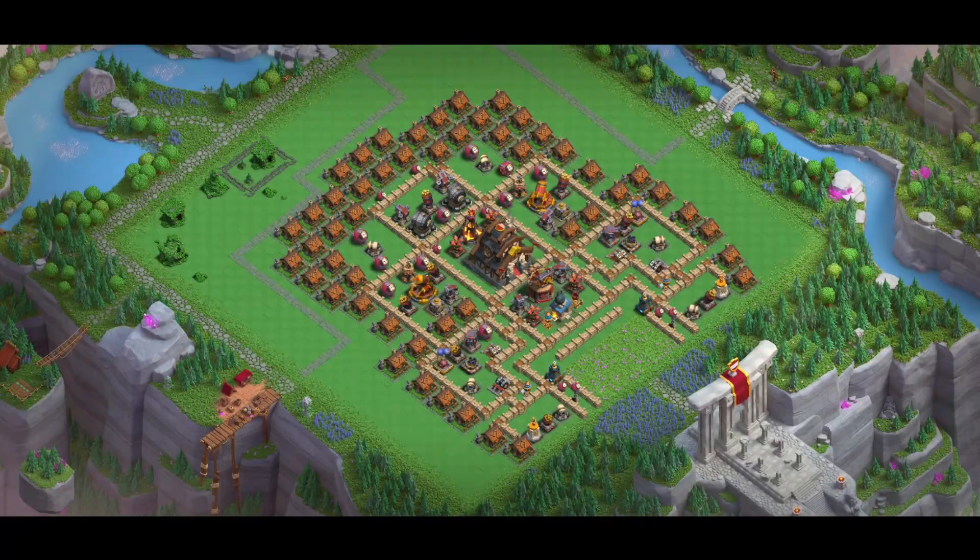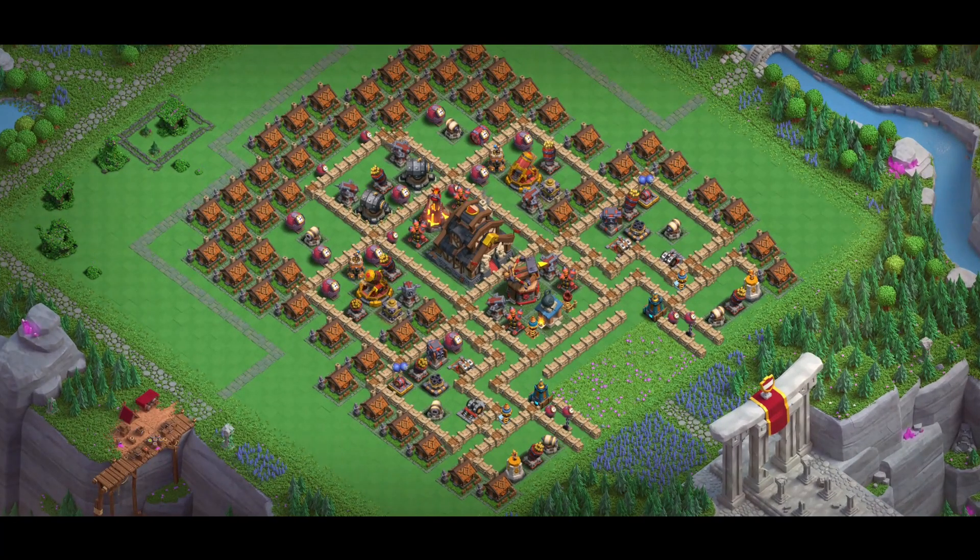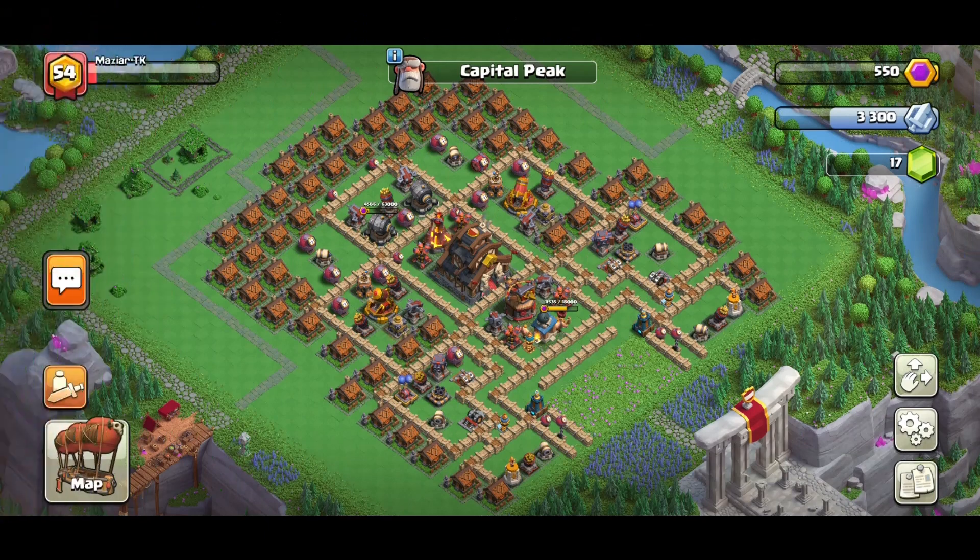Moving on to the Capital Peak — I've designed this personally myself and I will tell you exactly how all the traps and stuff work. This is just nostalgia from that capital hall level, I think maybe level four or five, when people used to put bases like this. I wanted to give it a try and see if it still works on Capital Hall level eight. We'll see how many attacks we get on this type of base — if it's not too good we'll just change it. Let's talk about the entrance.